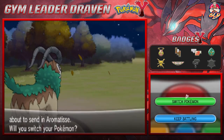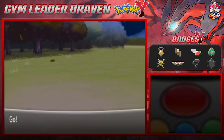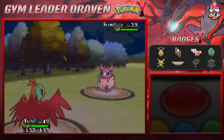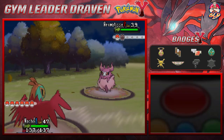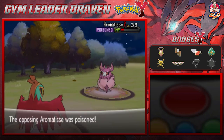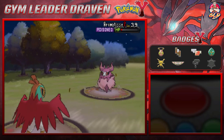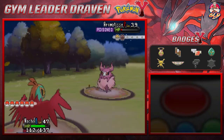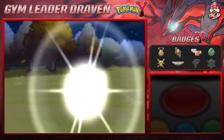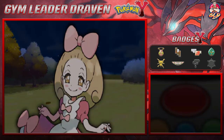Let's go with Nacho Libre against Aromatisse, even knowing it's weak to Fairy types, because we have Poison Jab. Aromatisse is a little bulky so we use Poison Jab — that almost defeats it but gets it poisoned. Here comes Flail, which will hit hard. Being poisoned it loses HP, so one more Poison Jab finishes it off. Mah Mahalen defeated!